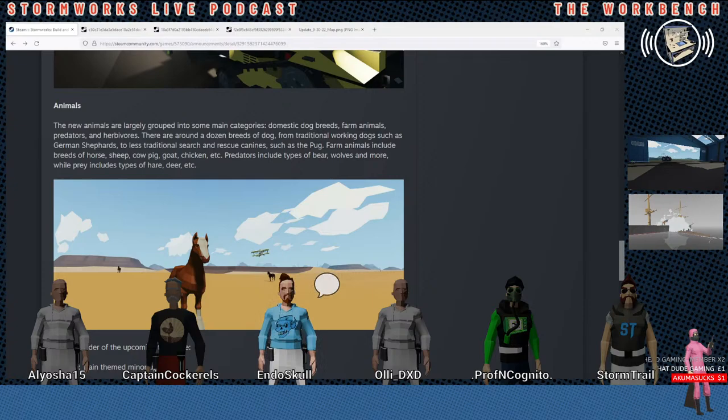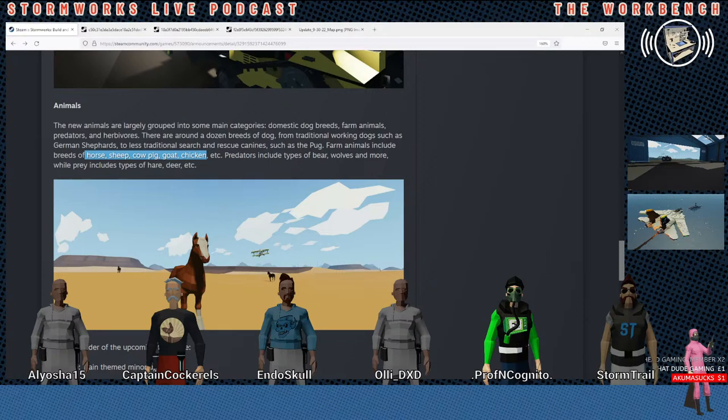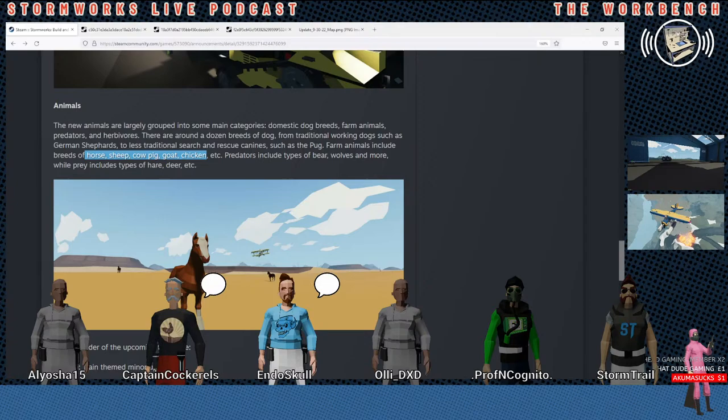How many more types of farm animals do you think there are? We got chicken, sheep, cow, pig, goat, chicken. Llamas, alpacas — those are basically the same animal. Camel would be interesting seeing we have this desert biome. So we got camel, alpaca.